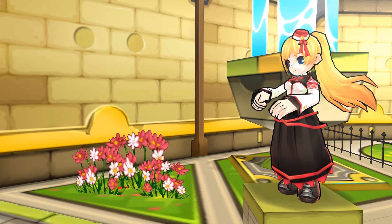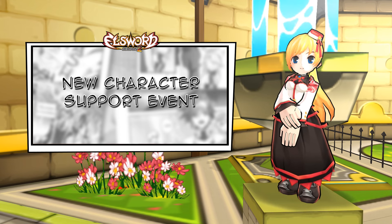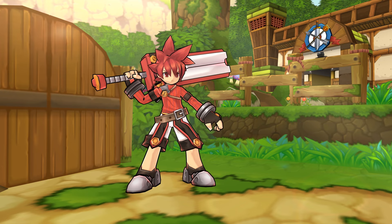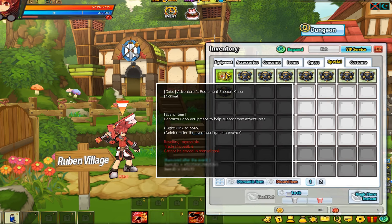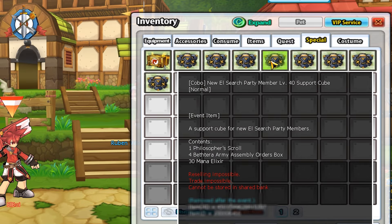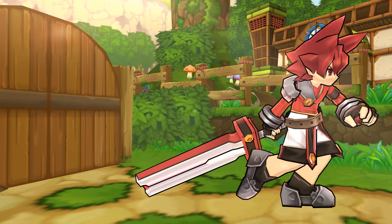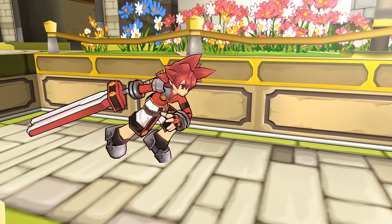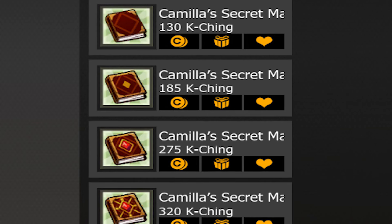Newcomers and veterans alike will receive a huge benefit when leveling new characters with our upcoming New Character Support event. Create a new character and receive up to 9 different cubes consisting of unique great equipment, magic amulets, and various items as you reach different level milestones. To help your new character progress quickly, Adventurer Growth Cubes will be available in the item mall, which will include all of Camilla's manuals and job class items.